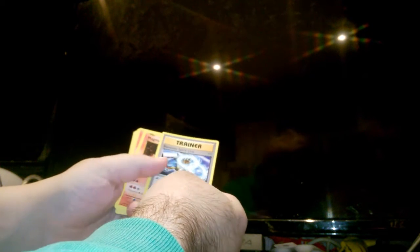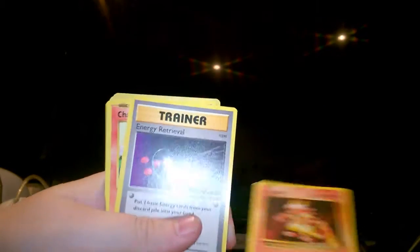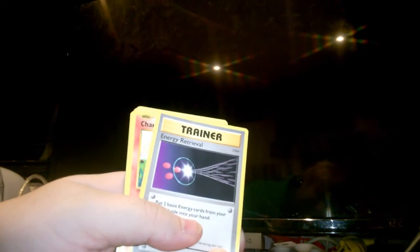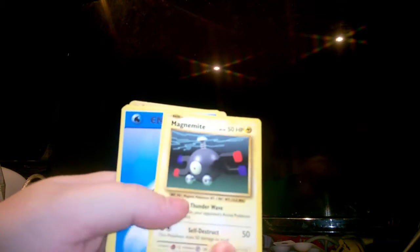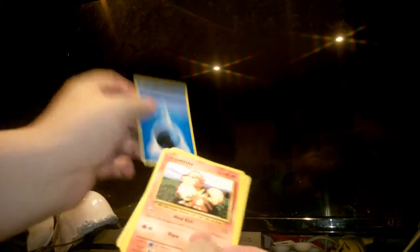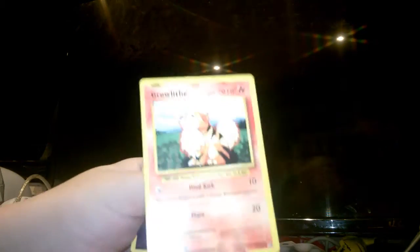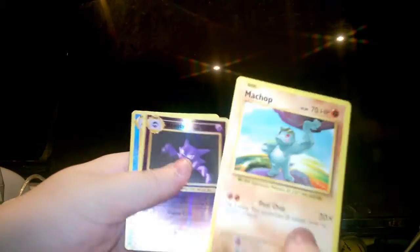So, one, two — oh that's three. A Blastoise Spirit Link, Magma — oh, Magma — an Energy Retrieval, Charmander — I hope you can see it properly — Magnemite, a Water Energy card, another Magnemite, Growlithe, and a Machamp.